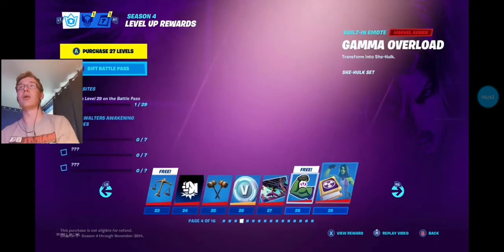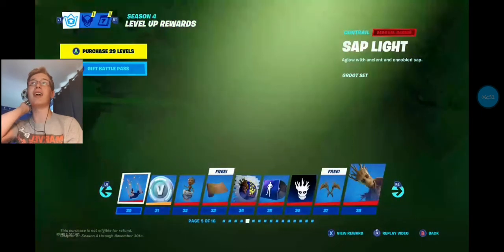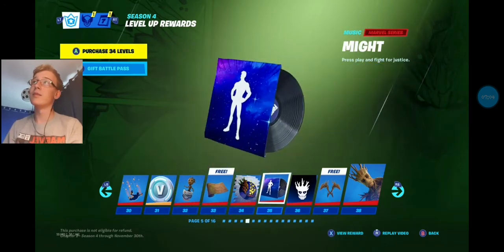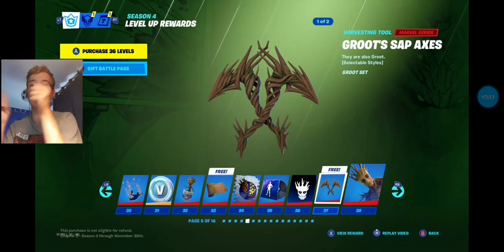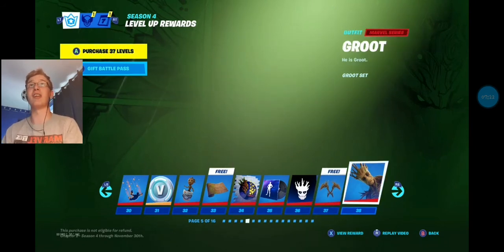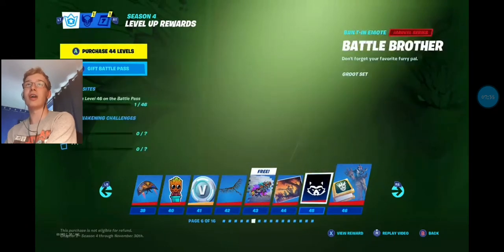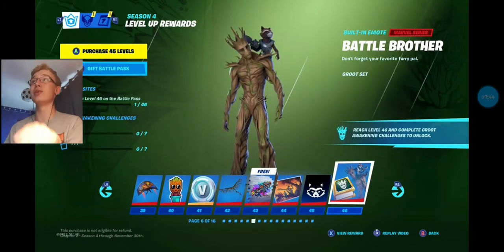At 29, you get the Gamma Overload built-in emote, which transforms her into She-Hulk, and there are the Awakening challenges. Next one is Groot. At 32 you get the Sapling Groot Back Bling, which literally does the dance from the end of Guardians of the Galaxy 1 — absolutely beautiful. At 35 there's a new music pack. At 37 you've got the Groot pickaxes — either dual-wield or one-handed — and I love how the description just says 'they are also Groot.' At 38 you get Groot himself, and the description is simply 'he is Groot.' Honestly, plain, simple, effective — love it. At 42 you get the Root Wings Glider. At 46 you get the Battle Bros built-in emote, where you get a little flying Rocket Raccoon, but Groot just turns to him and says 'I am Groot.' That's actually quite cute.